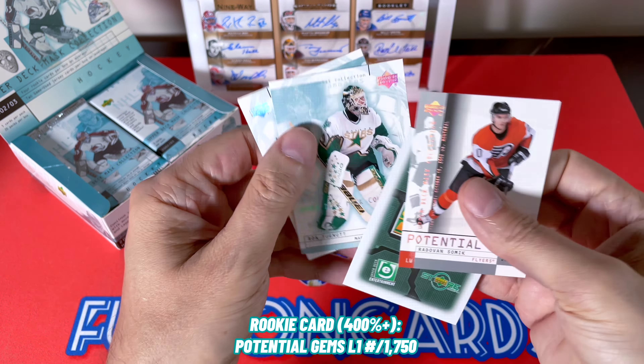They do have jersey cards numbered to total wins as well as to the 2001-2002 wins — really interesting, unique product. Garth Snow, there's Marty as well. Another Potential Gems here — it's Eminger, numbered to 1250, so that would be a Level Two. So we have our first jersey card here. We have a Johan Hedberg... Chris Osgood in the Islanders jersey, which is awesome. There's Charpentier — it's a Mask Collection, of course. We'll see who the jersey card is.